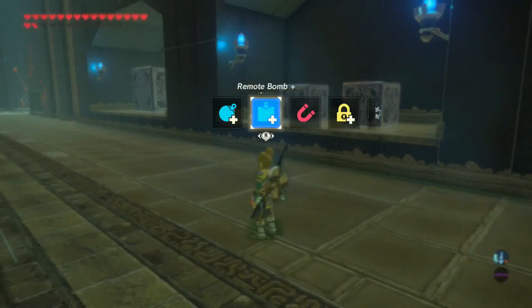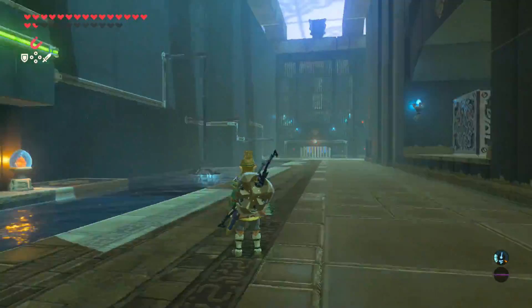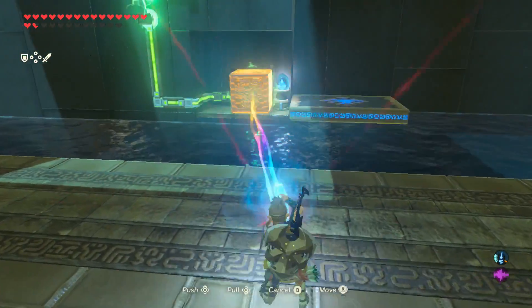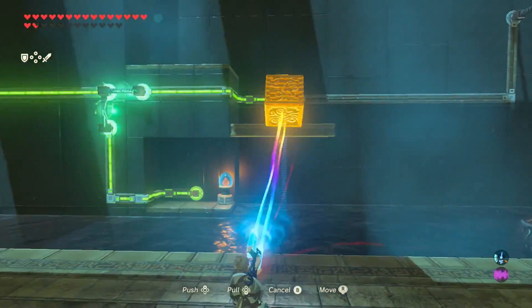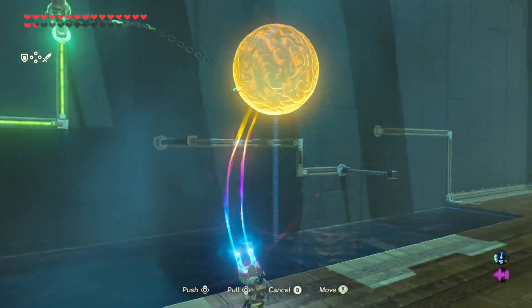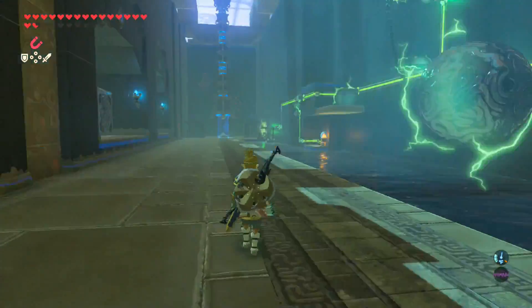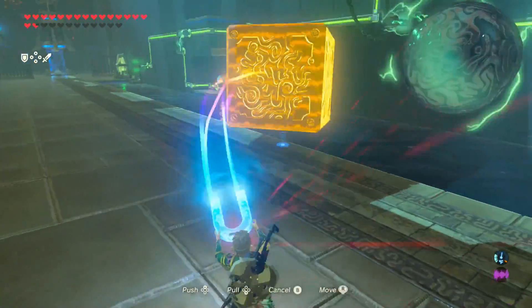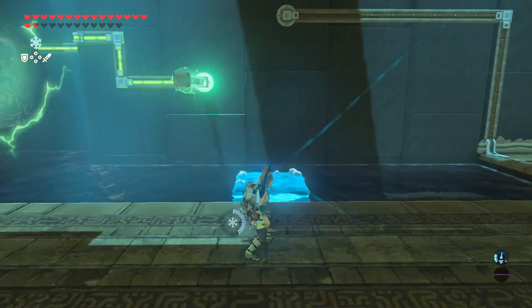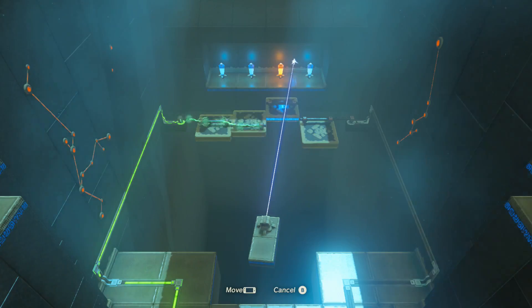This is an electric puzzle — the theme of the Gerudo region. Use the small block to get the chain started, then get your next small block and hold it by the switch just enough to raise the platform. Stop and put it on top of the platform to continue the electric path. Use the ball and chain to wrap over the first thing to continue the chain. Now you need something tall — turn around, grab the small block, but it's not tall enough, so use Cryonis to make it tall enough and put it on top. And that's the shrine.